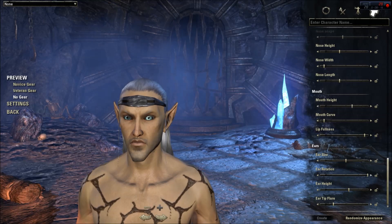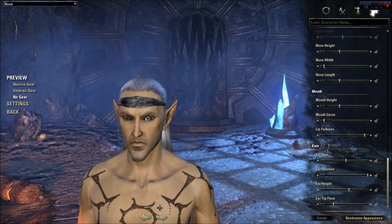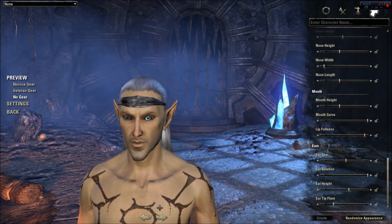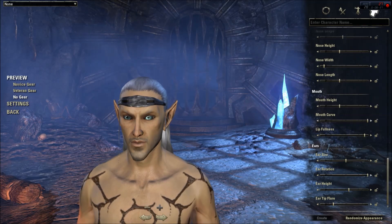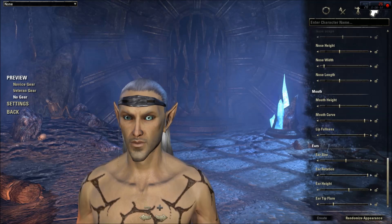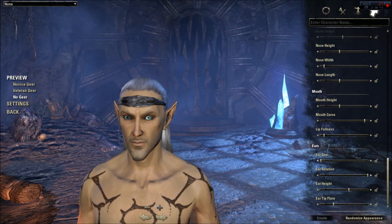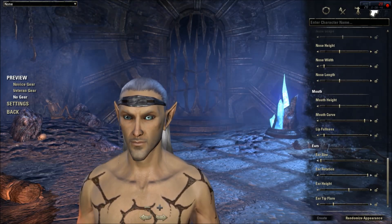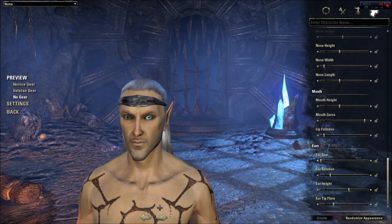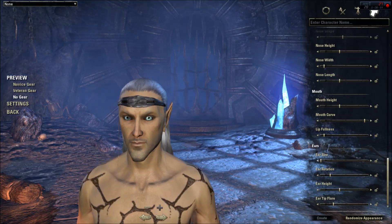Mouth height, then mouth curve — he's a happy elf, or a grumpy elf. He's on the happy side. Lip fullness. And then last we have the ear options: ear size, ear rotation, ear height, and last but not least the ear tip flare.